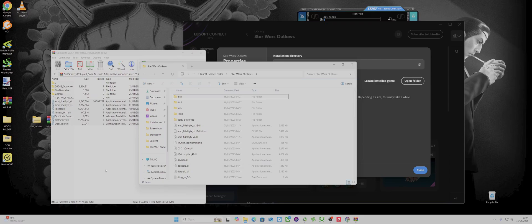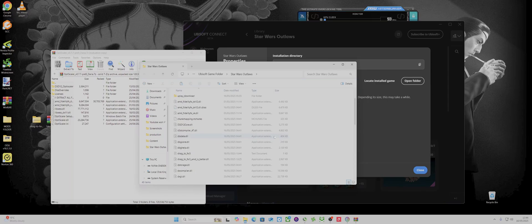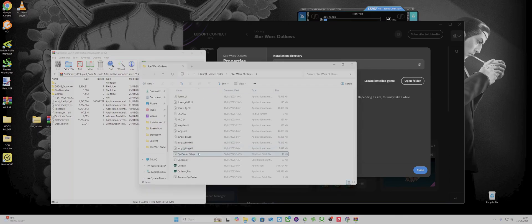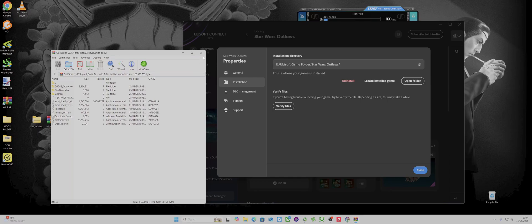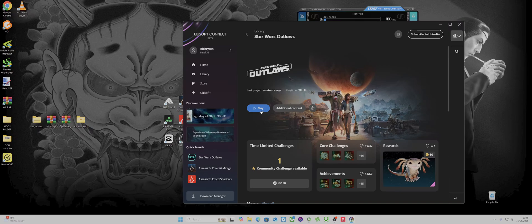So you just copy Optiscaler and paste it in. That's pretty much it. You paste that in, then do one for AMD inputs and one for DLSS inputs, and then it'll come up. Enjoy the game with Optiscaler. You do that exactly the same way as usual.